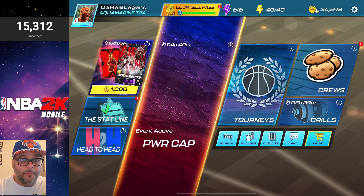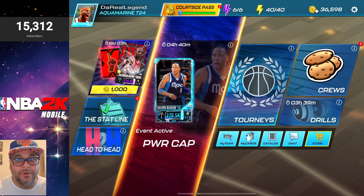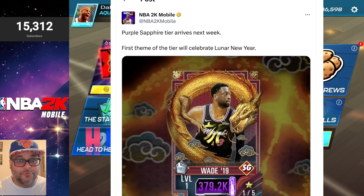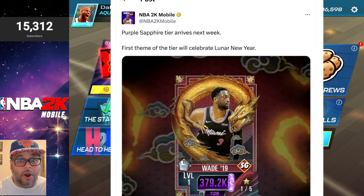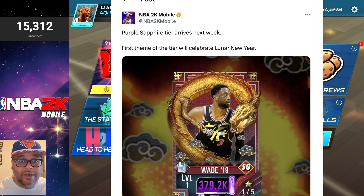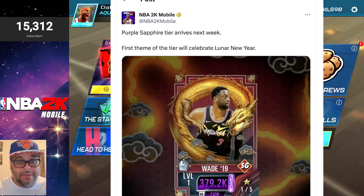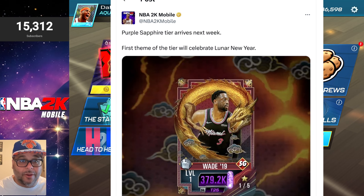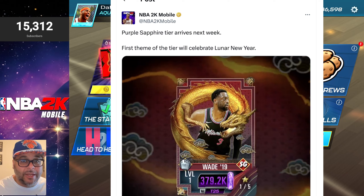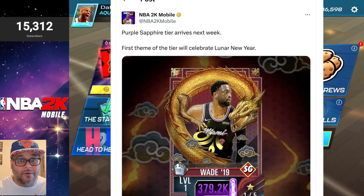I'm going to draw a parallel between the new theme and the new Michael Jordan, because we always got to put things into perspective. The brand new image shows a purple sapphire tier arriving next week — 379k power, which is pretty insane. The first theme of the tier will celebrate the Lunar New Year, which is always a really fun theme. We usually see great names like Yao Ming, Carmelo Anthony, and hopefully a new Jeremy Lin. There was also an awesome Kobe Bryant introduced to this theme a few years back.